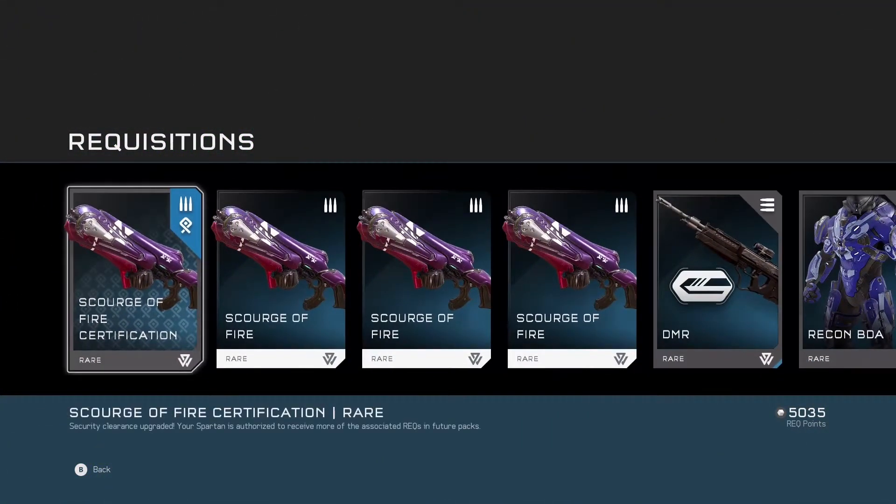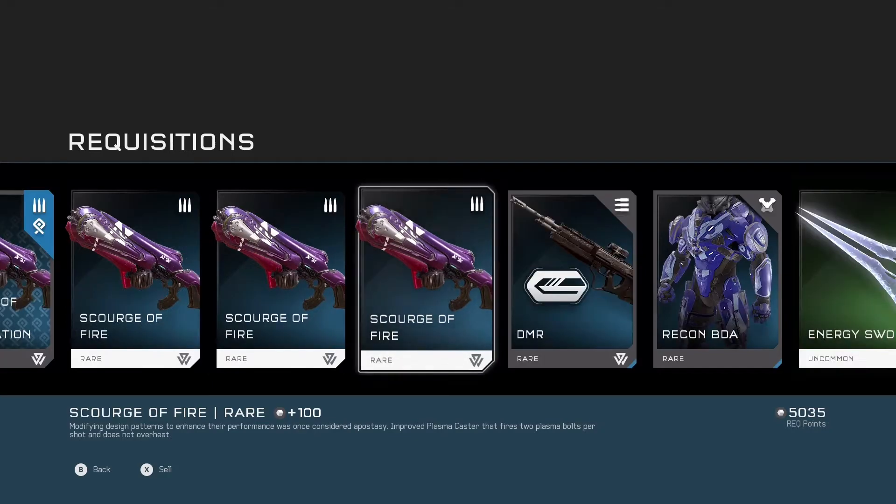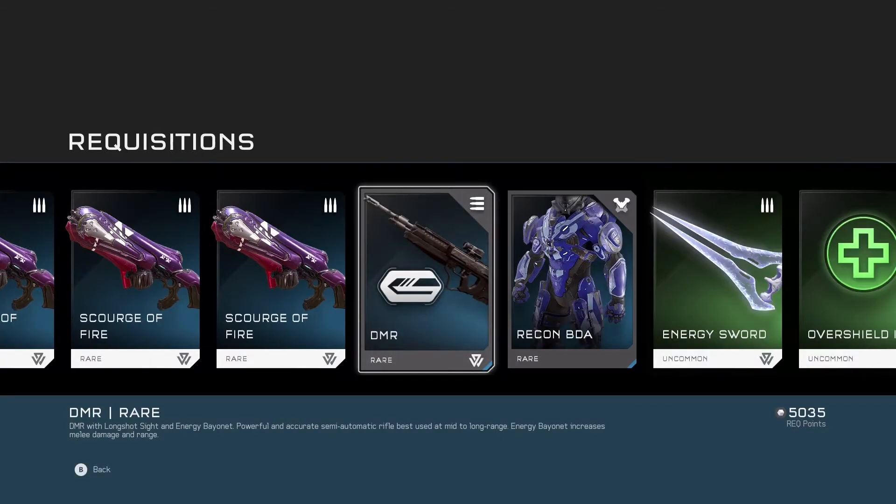The Scourge of Fire — design patterns to enhance performance. It is considered a Plasma Caster that fires two plasma bolts per shot and does not overheat. Like, holy shit, I didn't even notice — oh my god, two for two, it's happening! The DMR with the energy bayonet.